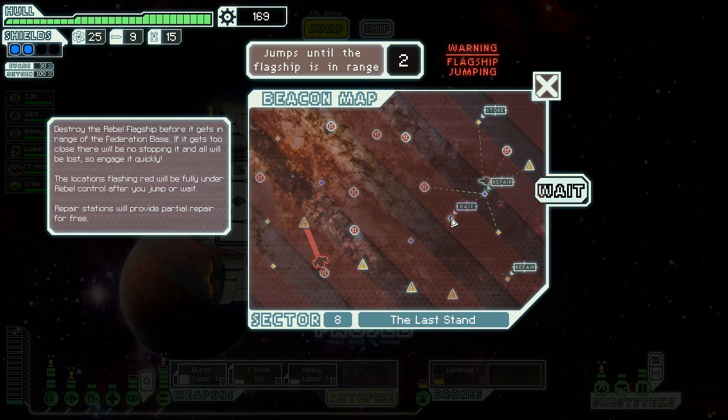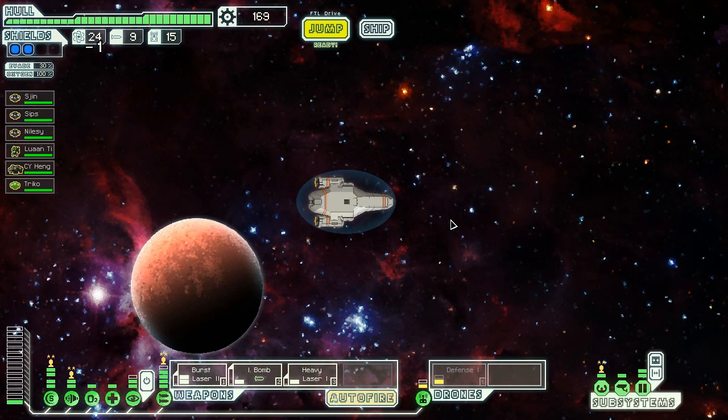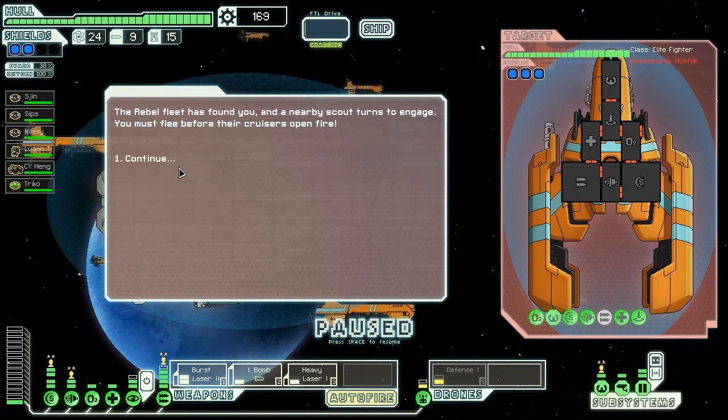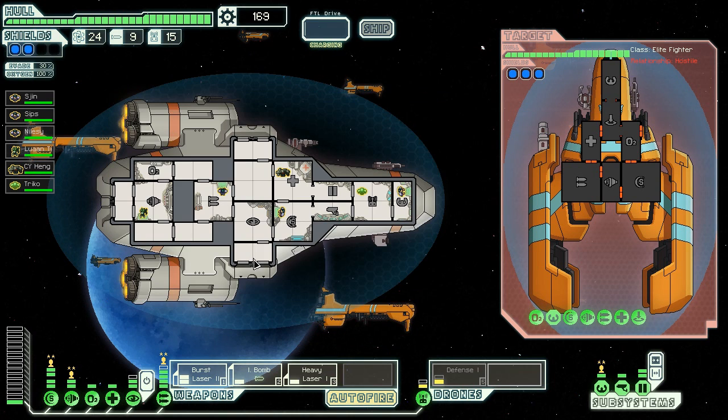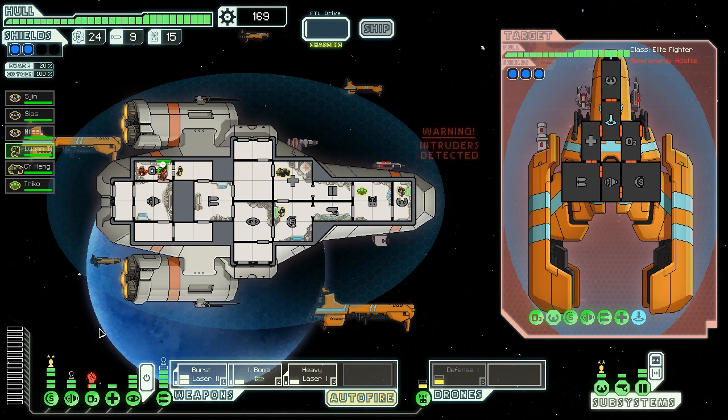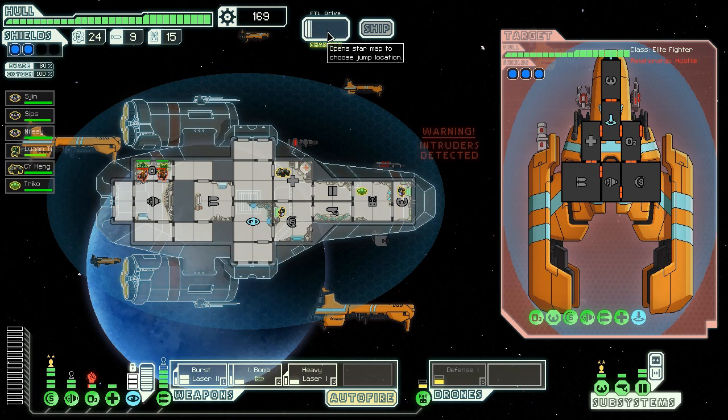Let's head to engage the flagship, I think. That's the Federation base - we can't let the flagship get there. But the rebels are attacking it. Oh my God, we have to get out of here. The rebel fleet has found you - a nearby scout turns to engage, you must flee before their cruisers open fire. Intruders detected. What we'll do is we'll supercharge the cloak. Send old Sipsy and One T in to deal with these two female assassins, then we'll engage the cloak, and as soon as the FTL is charged we will get the hell out of Dodge.